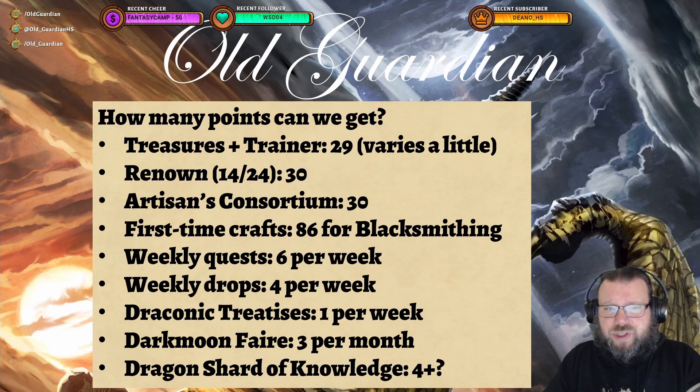Then you get some knowledge points from Renown, from two factions. You get plus 5 at Renown 14, plus 10 at Renown 24, so that's a total of 30 knowledge points. Then you get some knowledge points from the Artisan's Consortium — you can buy those tomes at various reputation levels: 10, 10, 10. So that's 30 knowledge points again.